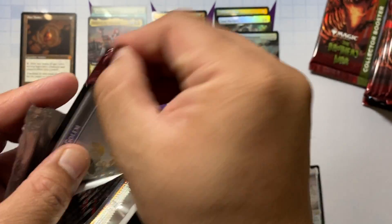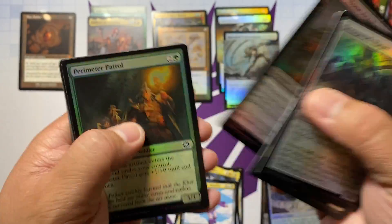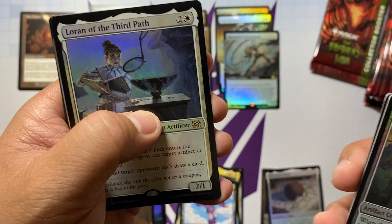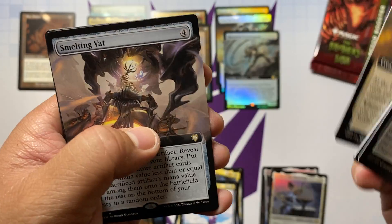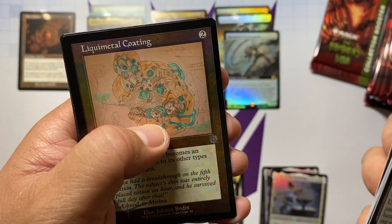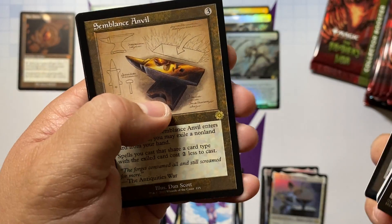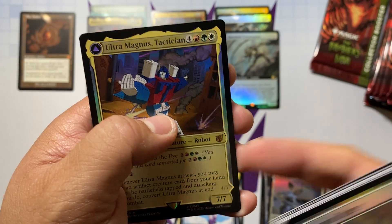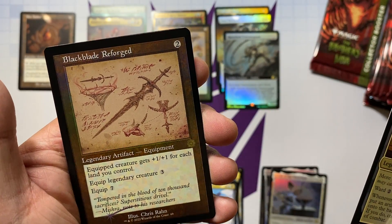The chase is real, let's go — we're almost halfway through the box. Loran of the Third Path, a Siege Veteran, Smelting Vat, Liquid Metal Coating in the schematic foil, Soul Guide Lantern, Semblance Anvil, and Ultra Magnus Tactician for the foil rare. Then we got a Black Blade Reforged and Power Stone with the Golem.